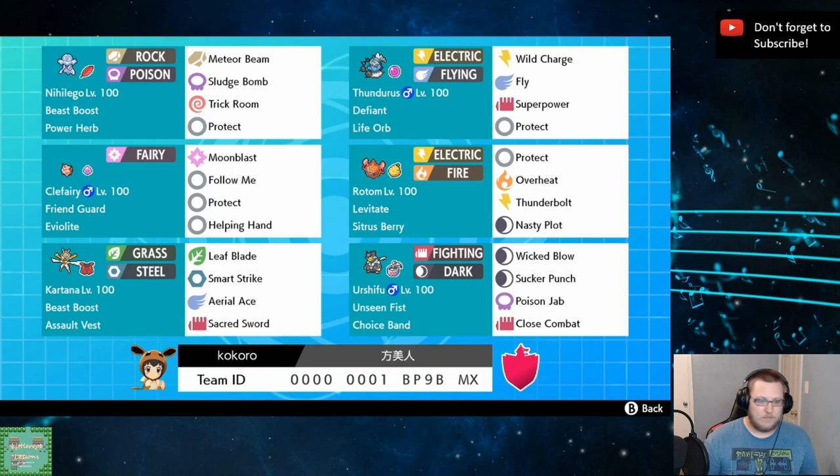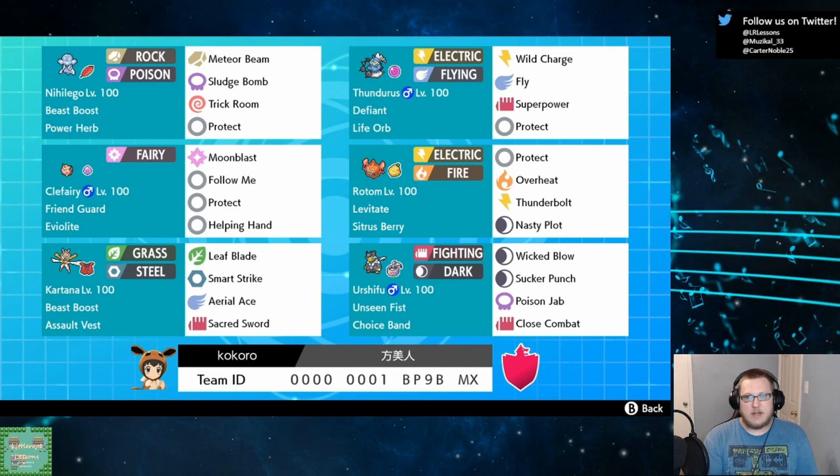Rotom hits everything in the format right now super effectively. It hits Kartana, Metagross, Tapu Fini. It's got really good coverage and just hits a lot of the format that we're otherwise not too worried about with the rest of the team. Nasty Plot and Protect are our other two moves. This is a more offensive set. You could run a more support set with Will-O-Wisp, but the rental code that came with this is Nasty Plot, which is okay.